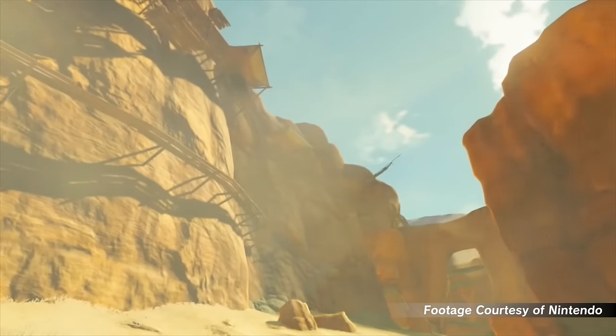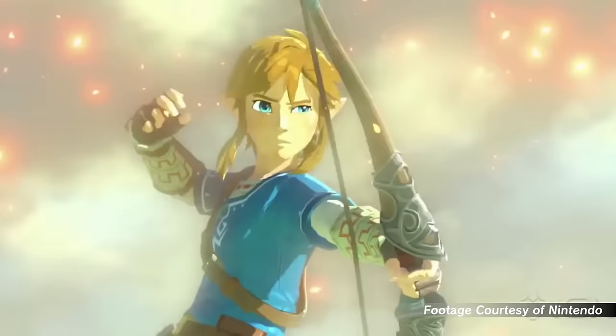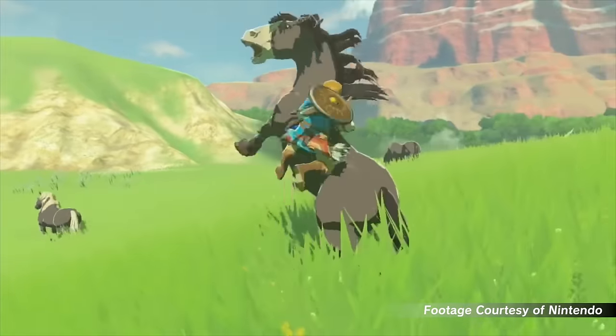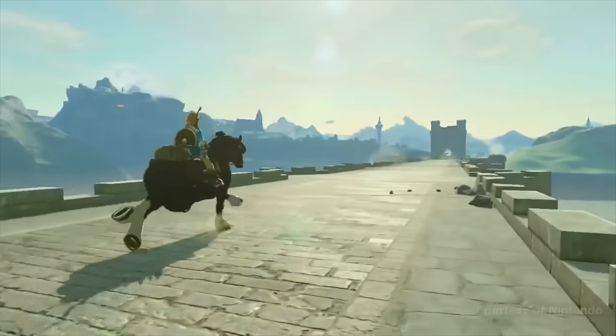Ever since the E3 trailer for Breath of the Wild debuted, talk ran on and on about the iconic green tunic seemingly being left behind in this new Zelda installment. But now that the game has been out for a full week, fans have found that quite the opposite is true. Nintendo has hidden multiple green outfits across the game, and today I'll show you how to obtain each one.